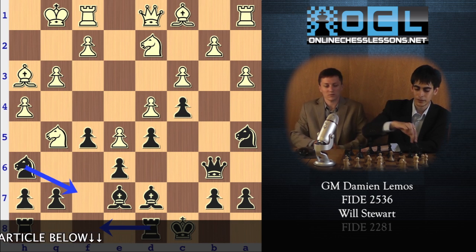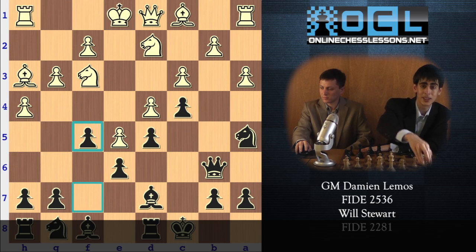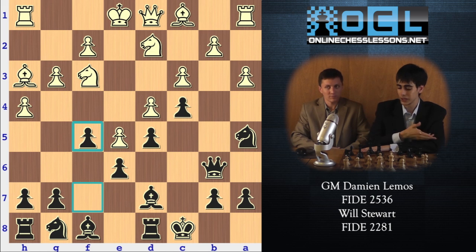White has no chances there. That is why, after f5, I think White has to take. Because if he's not taking, then this plan looks so great for us, and I don't think White can stop it.